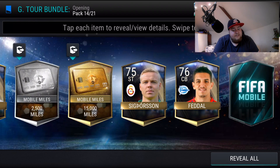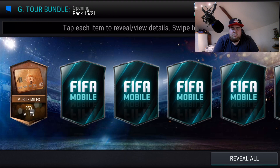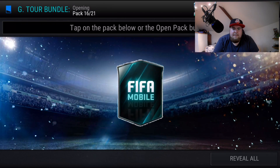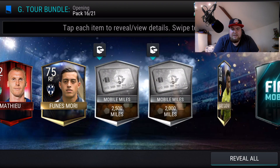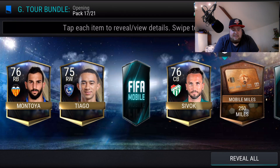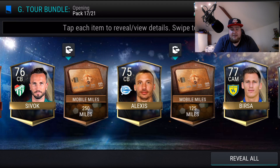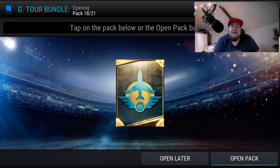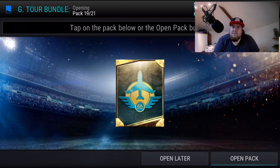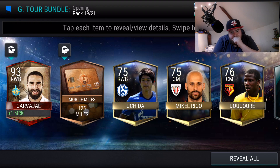Pretty successful so far. Also getting a silver souvenir. Then a 93 rated Giovinco with plus-one dribbling to all — that's two players packed already, very nice. Another souvenir token as well, three packs to go plus the topper. Then a Carvajal — get in! That's one of the players secured already towards the 97 Carvajal. Three players packed so far with two packs still to go.